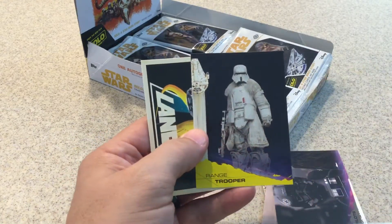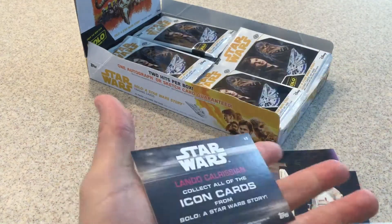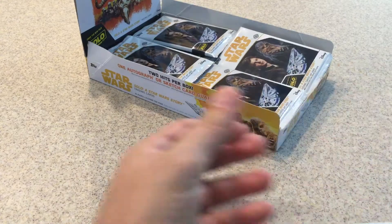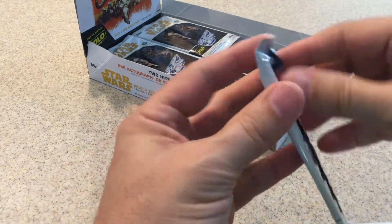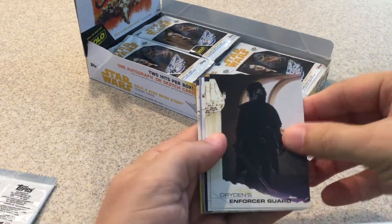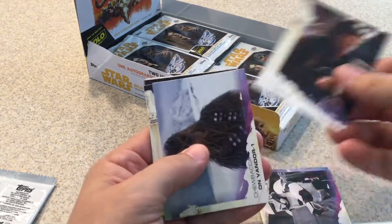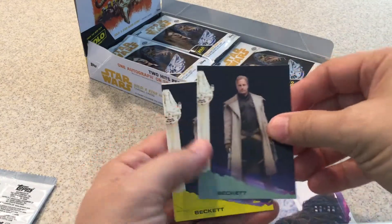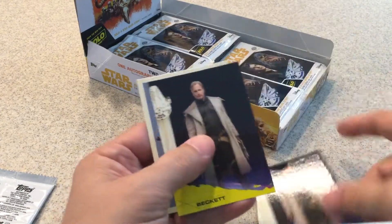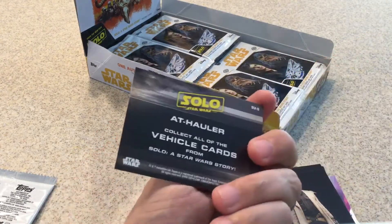Yellow or gold — however you want to say that — Range Trooper. Not numbered, just one of the parallels. And Lando, the Icon cards. Next pick: Dryden Enforcer Guard, Enfys Nest, True Prime Patrol, Han Solo, Chewbacca, Green Parallel, Beckett, and the yellow version of Beckett. And AT Hauler, which is the vehicle card.